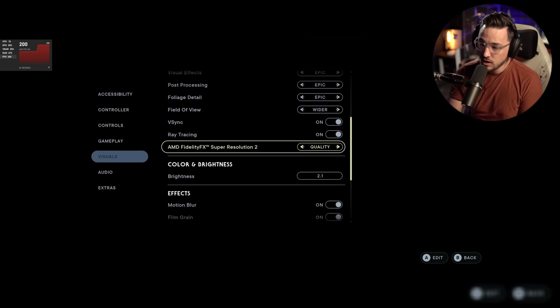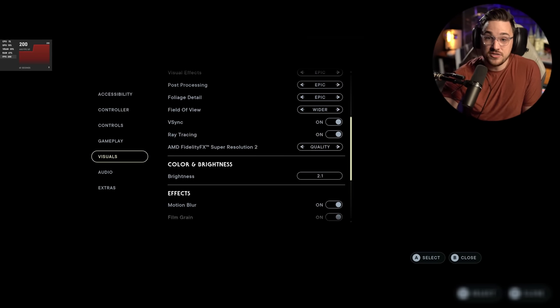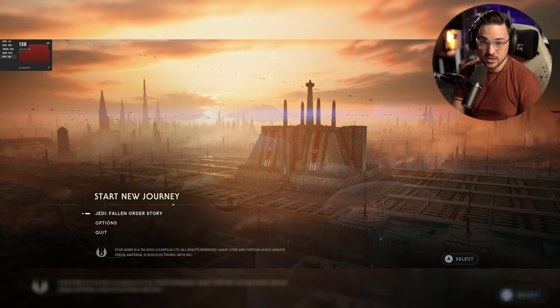We also have ray tracing enabled as well. It should be noted there is no DLSS support on launch day — maybe they'll add that later. There's only AMD FidelityFX Super Resolution, which while better than nothing, is not anywhere near as good as DLSS in my humble opinion and in my experience. But we're going to try this and see what we're dealing with.